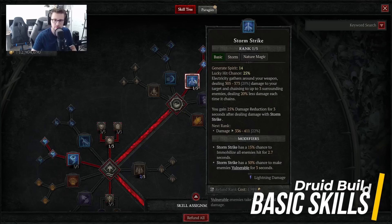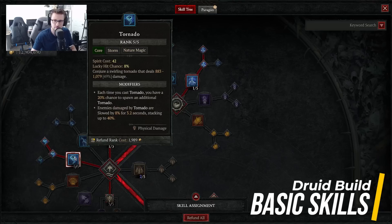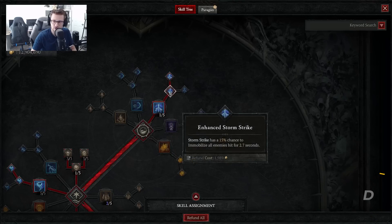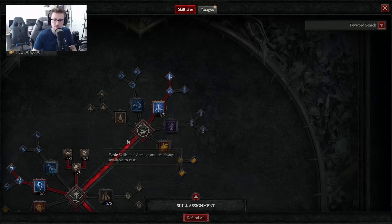Stormstrike gives us the ability to replenish our spirit very quickly, and then basically spam Tornado and do a ton of damage to every enemy around us. We're going to start with 1 out of 5 in Stormstrike, then go into Enhanced Stormstrike and Fear Stormstrike. Stormstrike does damage to enemies and chains up to 3 surrounding enemies at a time. You also get 25% damage reduction for 3 seconds after dealing damage with this skill. With the modifier, Stormstrike has a 15% chance to immobilize all enemies for 2.7 seconds, and a 50% chance to make enemies vulnerable for 3 seconds — which is key because vulnerable damage is our big damage on a lot of classes.